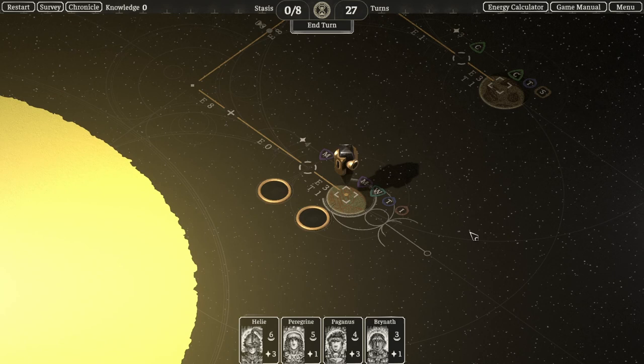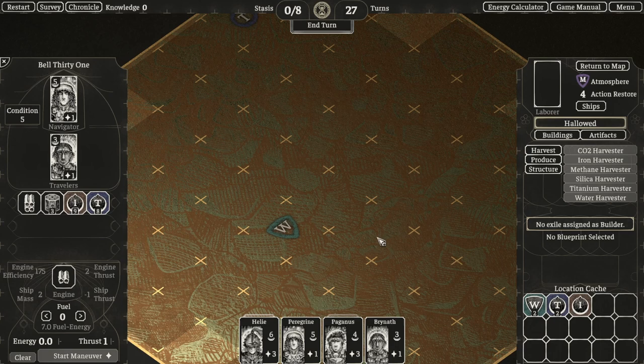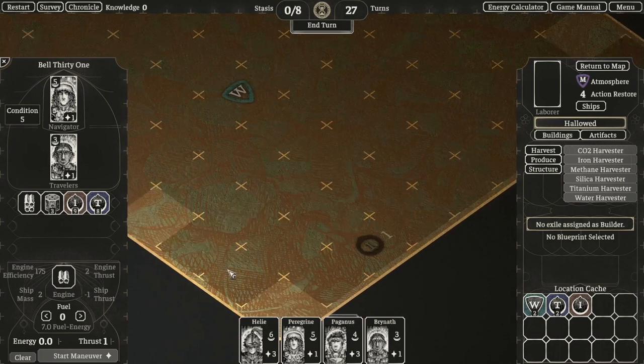We can enter the planet's view by clicking on the figurine, and now we can see some other aspects of the planet that weren't visible from the map, such as where the resources are, how big this grid is, and how many buildings we can construct on it.